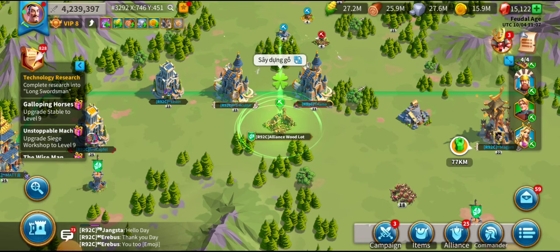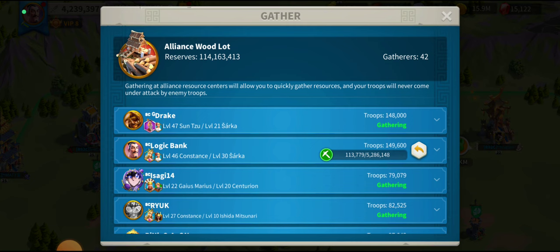How can you tell if your alliance is pro? Simply go to your alliance woodlot or whatever alliance resource — every single march in here should have her in, especially if it's the alliance mother lode. If everybody brings Constance then the alliance gets an extra 10% out of the alliance resource center.